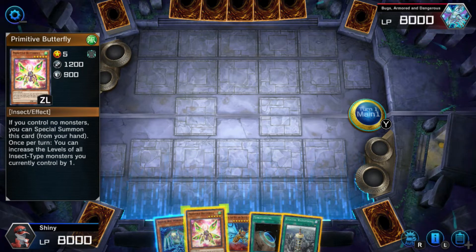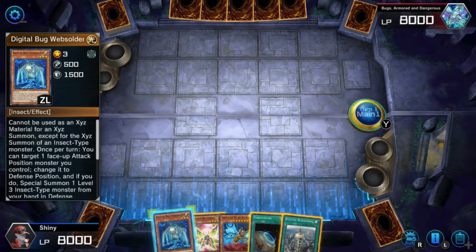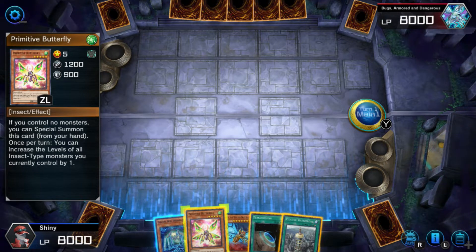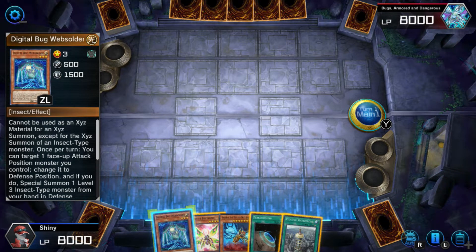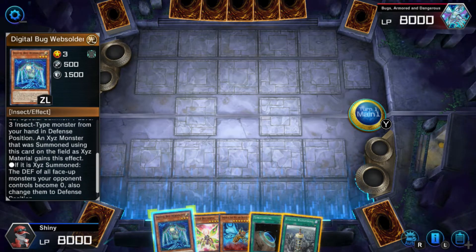What does this do? If you control a monster, you can special summon this card from your hand. Once per turn, you can increase the levels of all insect-type monsters you currently control by 1. Cannot be used as extra material. Oh wait, that's level 5. Once per turn, you can target one face-up attack position monster you control — change it to defense position, and if you do, special summon one level 3 insect-type monster from your hand in defense position.